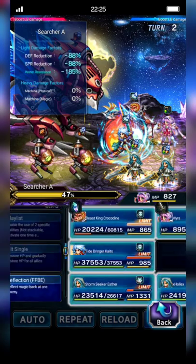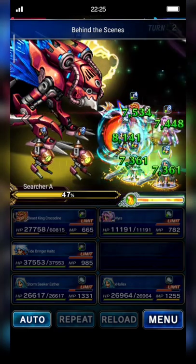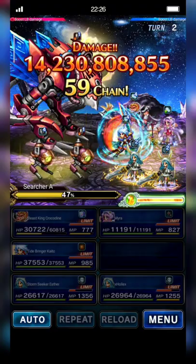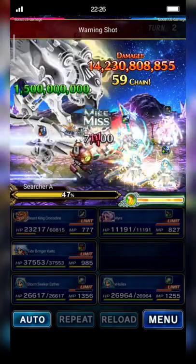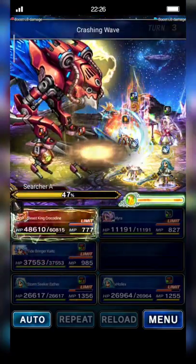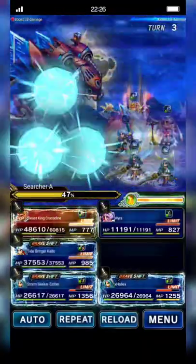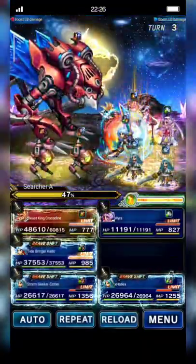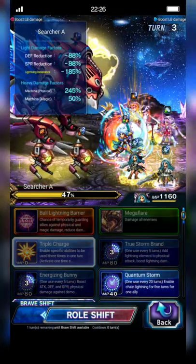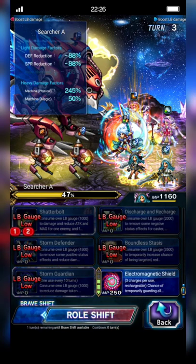Mira casts Hit Single and then Behind the Scenes to Crocodine. My Esther shifts to aggressive form and she will become Omni tanker this time.